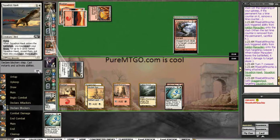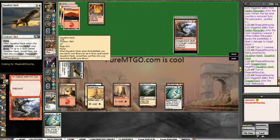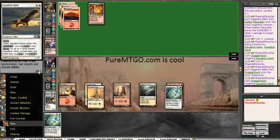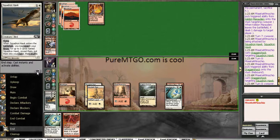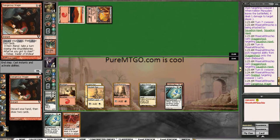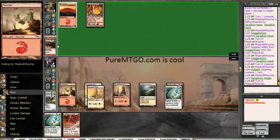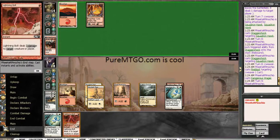He's Stagger Shocking my dude. I guess it's a valid play. He Stagger Shocks my other Squadron Hawk — I'm pretty happy. These burn spells not coming at my face makes me really happy, because I'm pretty sure he'd already be dead if he was aiming them at my face. Just end of turn Fire Blast — discard your hand and draw 2 cards. Not an often seen card from Burn.